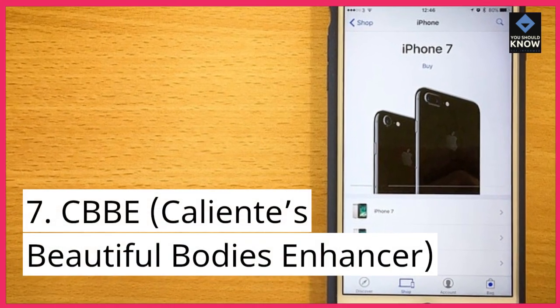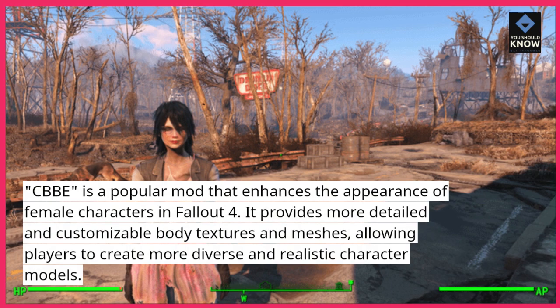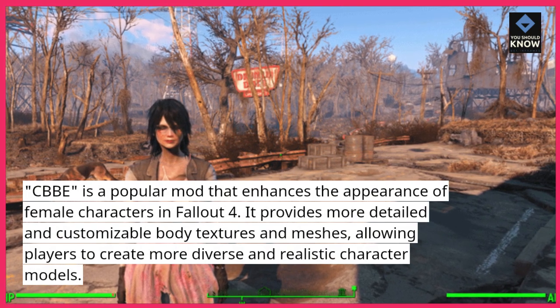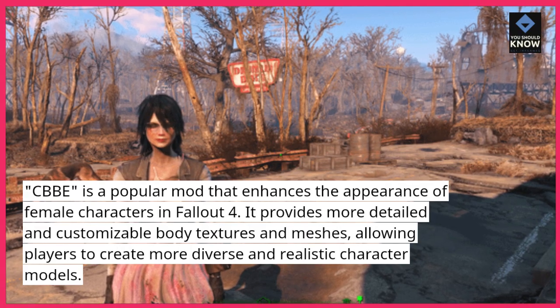7. CBBE (Caliente's Beautiful Bodies Enhancer) is a popular mod that enhances the appearance of female characters in Fallout 4. It provides more detailed and customizable body textures and meshes, allowing players to create more diverse and realistic character models.